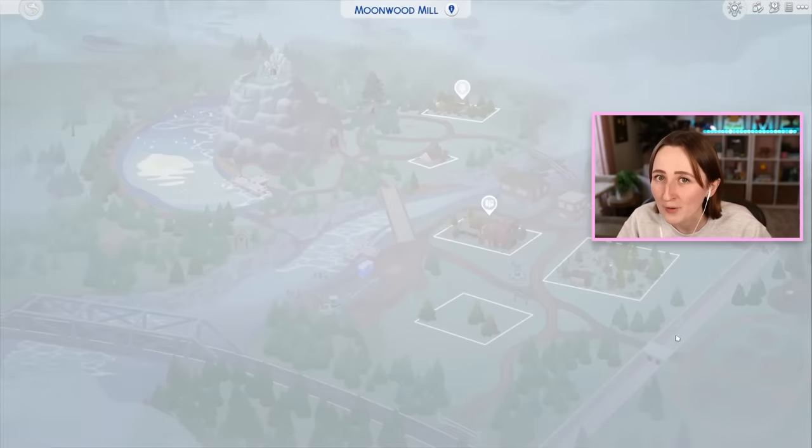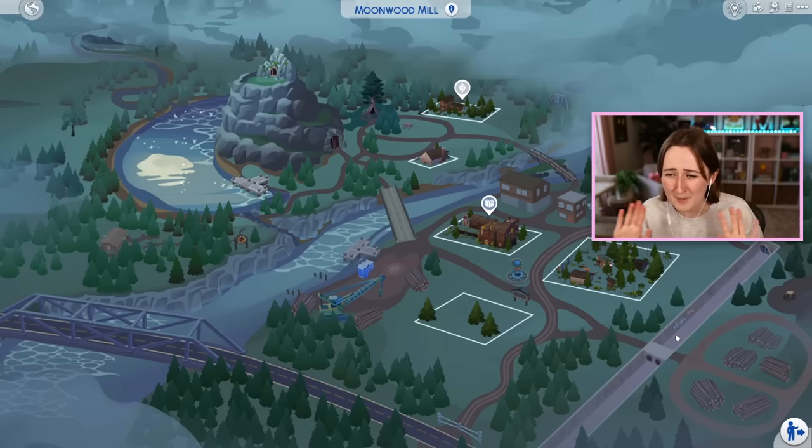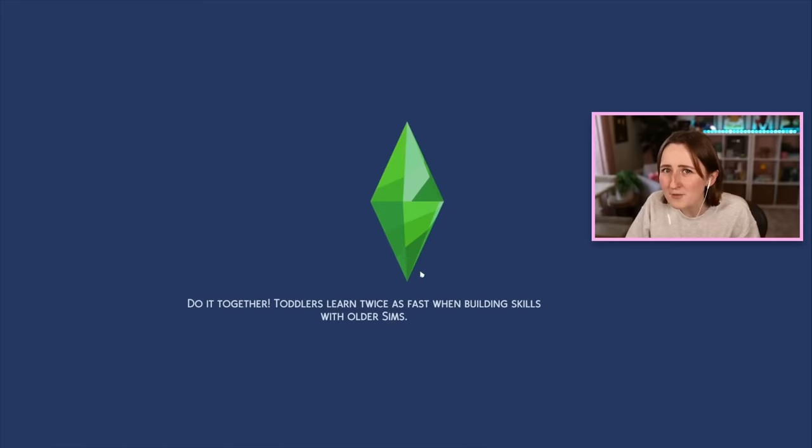I have been almost exclusively building giant townhouses and apartment buildings on huge lots ever since the For Rent Pack came out, and I've been really enjoying building with it — but that's the problem, I just keep building with it and only it. You need to make a tiny house from time to time, so that's the plan for today: a tiny house for a werewolf, because I never build in Moonwood Mill and barely ever play with werewolves.